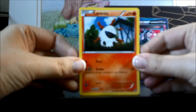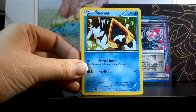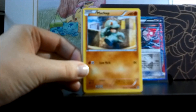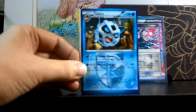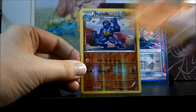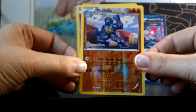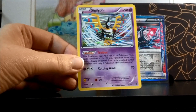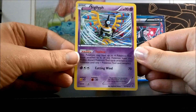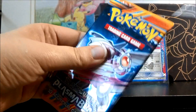Here we have Larvesta, Golett, Snorunt, Axew, Machop, Glalie, Tornadus, Archeops, a Reverse Machoke — pretty cool — and a nice Sigilyph Holo. I was actually still looking for one more of these to add to my deck. Very cool. Definitely been a useful box.